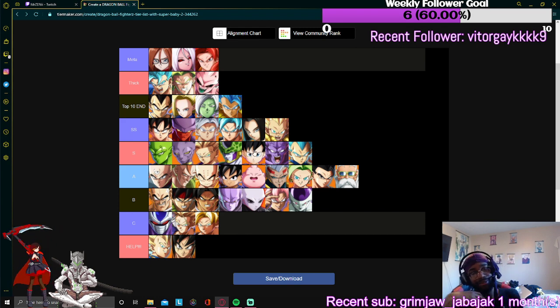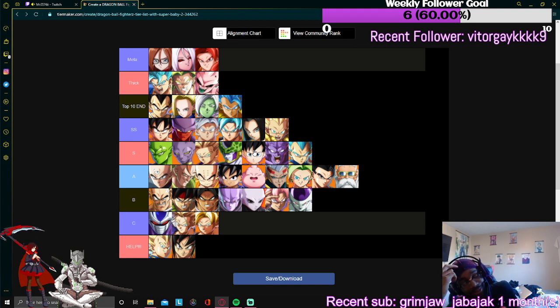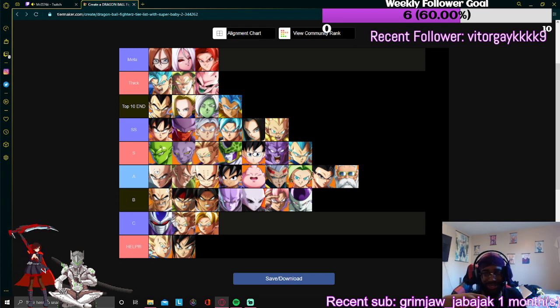Videl — my character. I try not to be biased. Everybody puts Videl so far down: she doesn't have neutral, she doesn't have a reflect, blah blah. But you're gonna get in — same as with Piccolo. When you get in you're gonna do the damage. You just have to wreck into an assist, unlike Gogeta who picks up his own wreckers by himself.